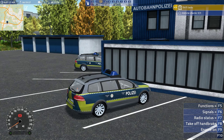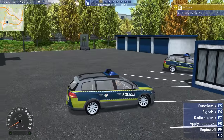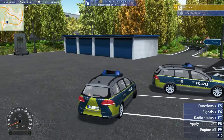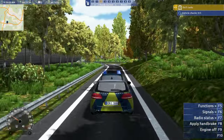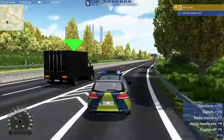Okay, so we're in the vehicle. We've got a bunch of things — function signals, radio status, turn off handbrake, engine on. F5 and F6 are lights. Signals, switch on siren, emergency lights, radio status. Engine is on, now take off the handbrake. Oh God, the driving mechanics are terrible.